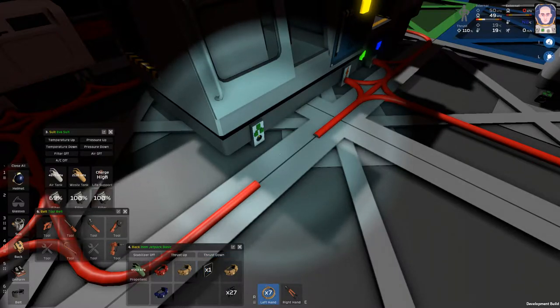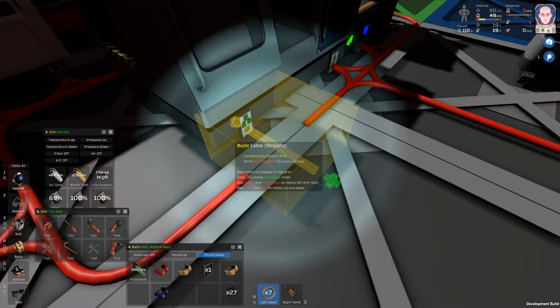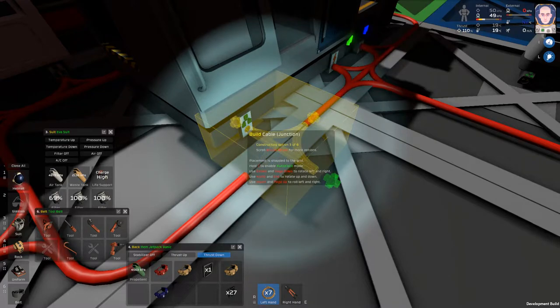I think I mentioned too about scrolling and using F to automatically place items from inventory into your open hand or current hand.